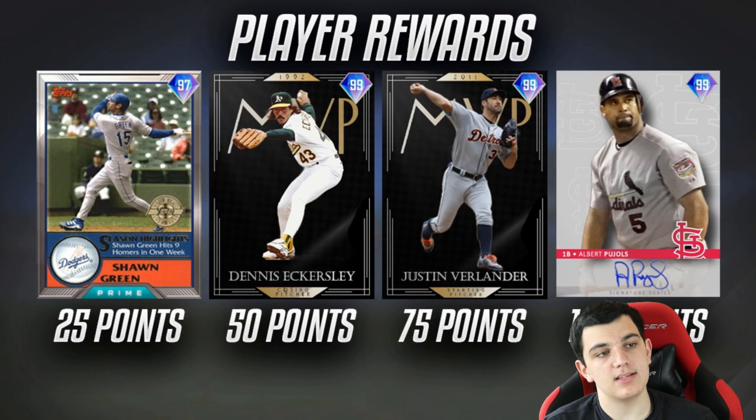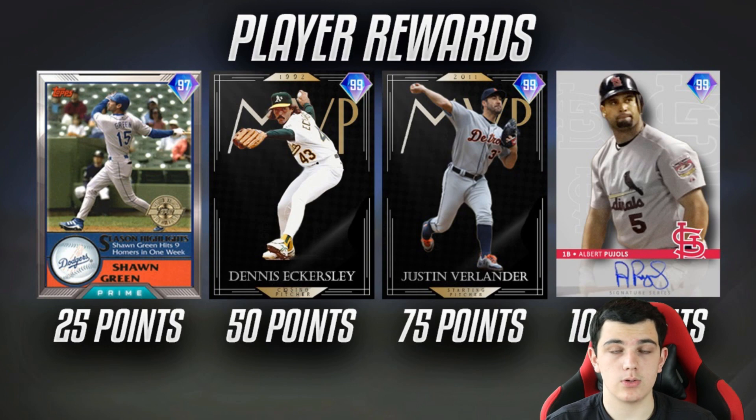At 50 points: 99 MVP Dennis Eckersley. I don't know why they've refused to give pitchers MVP cards — these are two guys who don't have their endgame cards yet and who have won MVPs as pitchers. They're more recent. Like, the Clayton Kershaw card didn't get an MVP, Rollie Fingers didn't get an MVP. So 50 points gets Dennis Eckersley. He's going to be slider, four-seam, sinker, curveball — a pretty good repertoire for a reliever. He has a funky motion. One of the greatest closers of all time. In 1992 he was so dominant, so if they make a card off of 1992 it should be a 99.